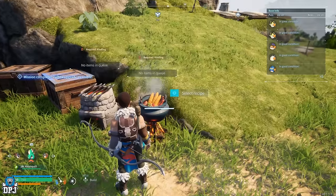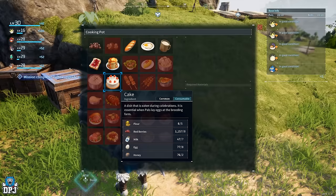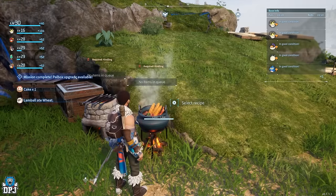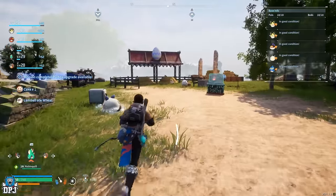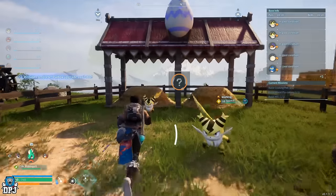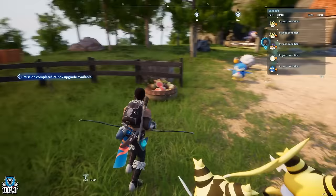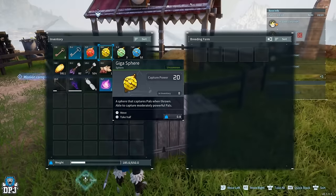Now you have all the ingredients to make that cake, go ahead and do so. Keep in mind, actually making a cake takes about 5 minutes of crafting. Once you have your cake, put your male and female pals in that breeding pen. With that cake placed within the breeding pen's box, and upon the breeding pair's progress bar being filled up, you will notice an egg will appear.